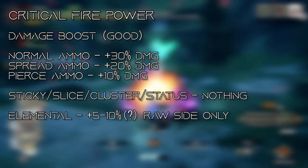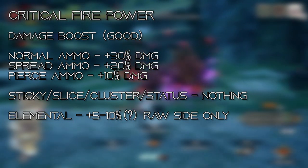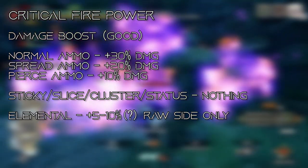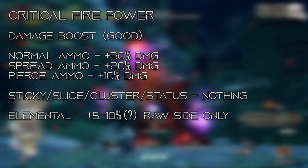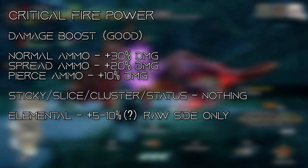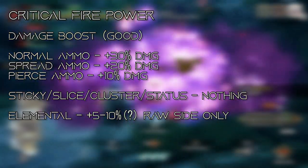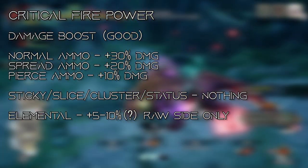Let's start with the damage boost. This is not a universal damage boost for all ammo types — each ammo gets a different bonus. Normal ammos get 30%, spreads get 20%, and pierce gets 10%. This does not affect sticky, slice, or cluster ammo. It does affect the raw portion of elemental ammo, but it's like 5% or 10% on just the raw side, which is really low, especially since it's the raw part.